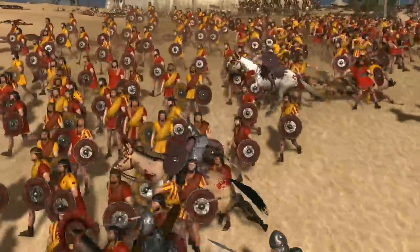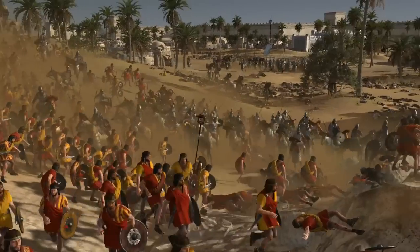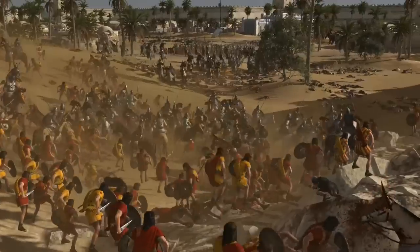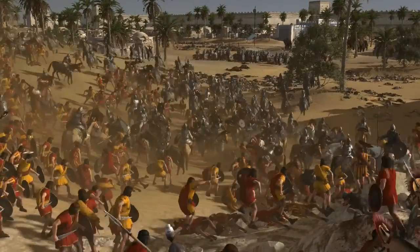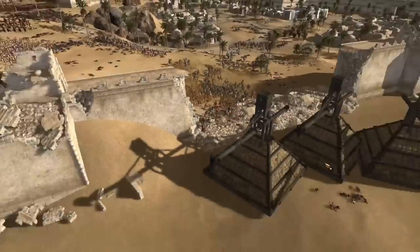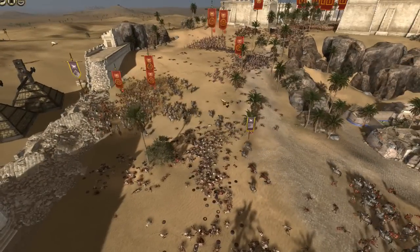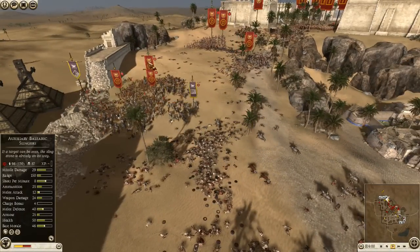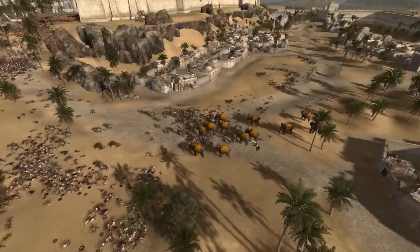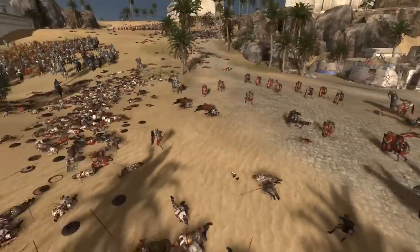Now the soft targets of the Balearic Slingers are going to present themselves - this is exactly the target I wanted to go for. You can see the massive number of kills being inflicted here. The cataphracts are also going to charge into this fight - that is going to be a lot of damage. So mopping up operations, sallying forward with your units is always going to be a good move. You can see me doing a lot of kills on these guys, all of them down to three quarters or half strength. Elephants, however, have returned. That is the unit I feared.